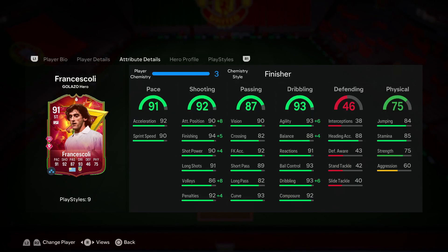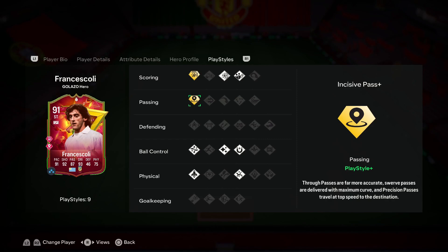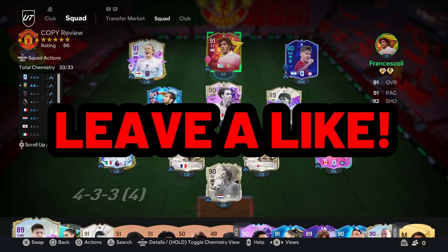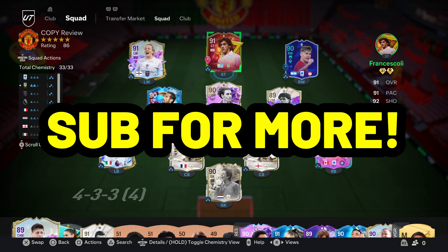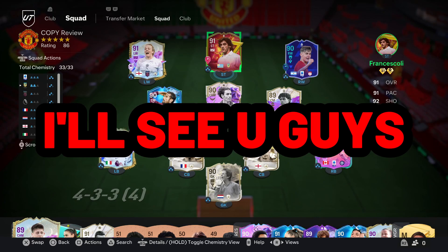I don't really have to say much about his passing - it's not really his job. But since he has the Incisive Pass Plus, if you're in good positions to play a through ball to your wingers, it can definitely help out. Overall, I need you guys to go out and pick up this card. I think this card is as close to the meta as possible for a cheap card. At 250k, it's an absolute bargain and he's only going to drop even more in price. I 100% recommend this card - absolute no-brainer. He'll score a lot of goals for you. If you enjoyed the video, leave a like, subscribe for more EAFC content, follow the socials in the description, and I'll see you in the next one.